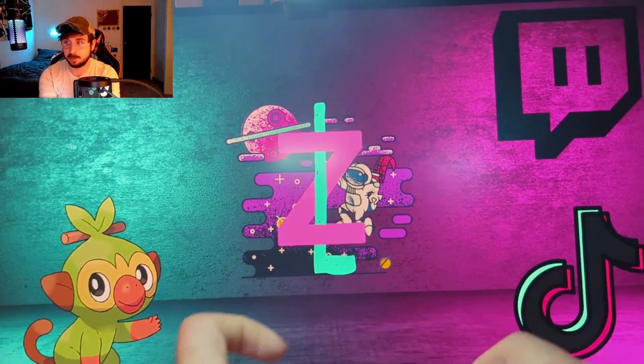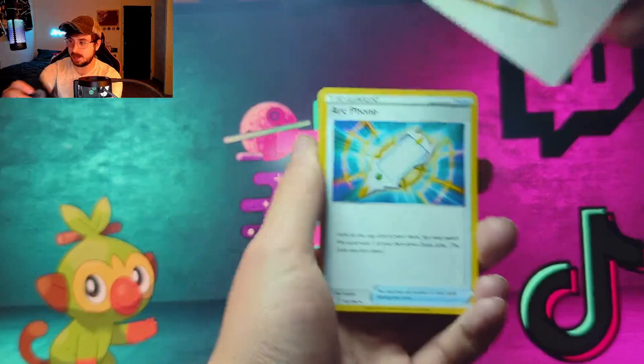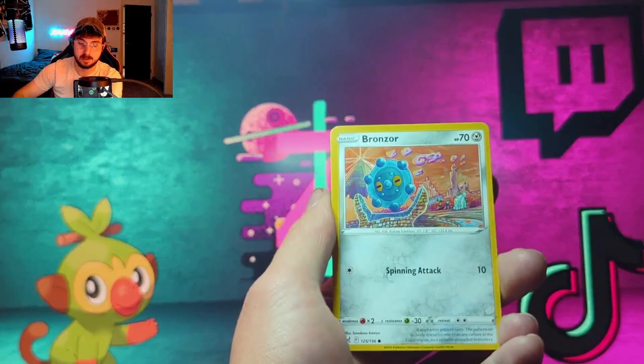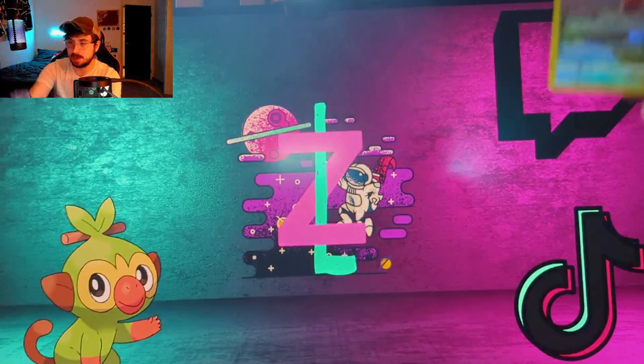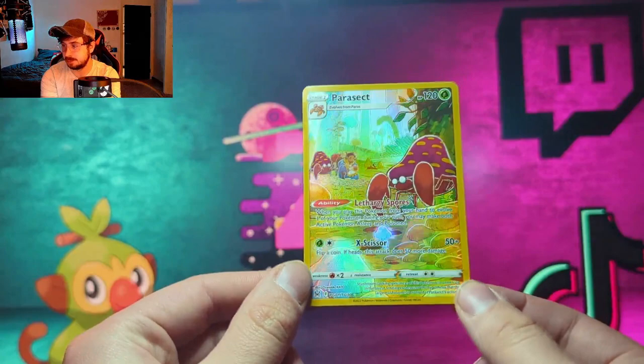Here we go with Lost Origin — a set I actually have a binder for. Let's see if we can get some good luck. We got Aromatisse, Medicham, Misfortune Sisters, Basculegion, Jynx, Makuhita, Bronzor, Phanpy — very pretty — a gallery Parasect, and the rare is Bouffalant. I'll take that Parasect any day — I just love the finish on these gallery cards. Super pretty.